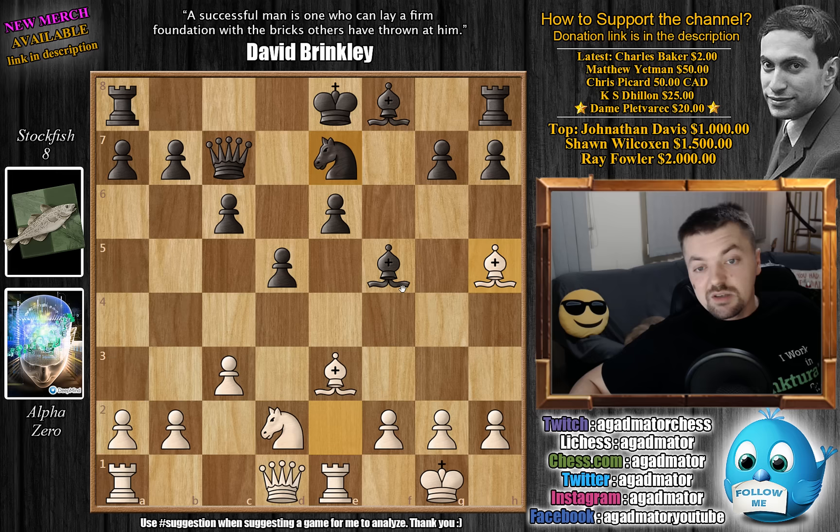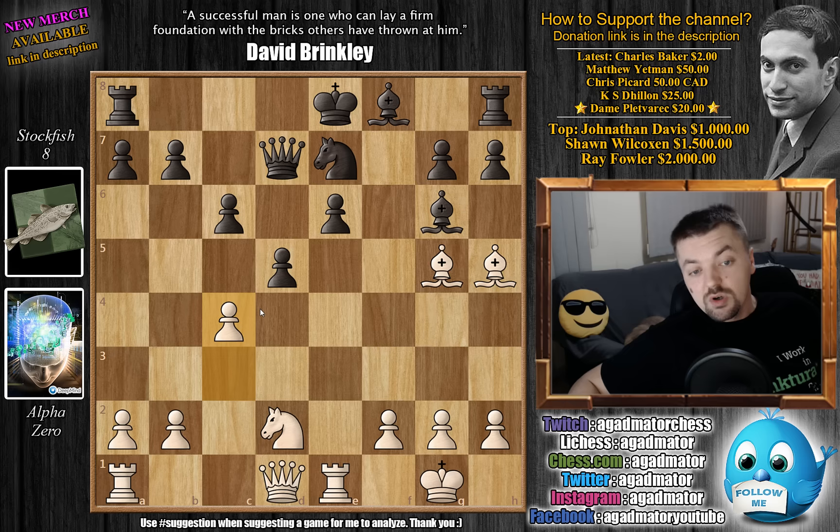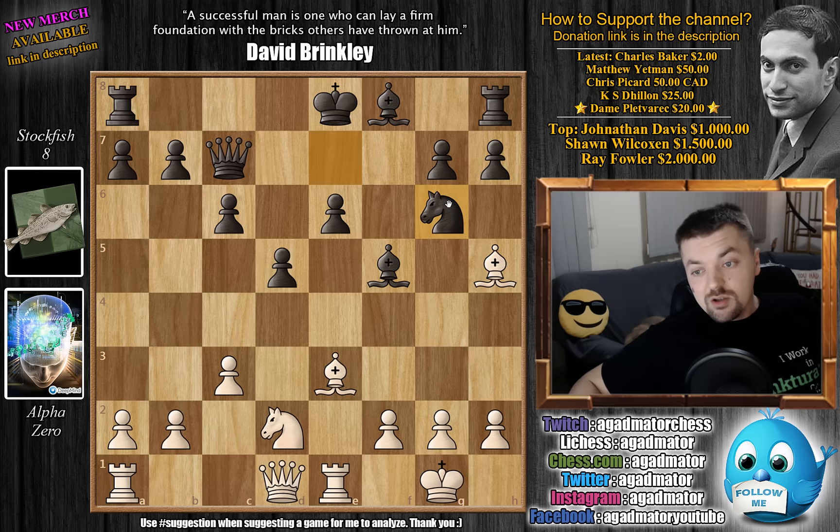White will not capture and allow Black this open h-file. So Bishop to g5, and after Queen to d7, the d6 pawn is under attack. After the pawn is defended, c4 — already challenging the Black center — and with the Black King still being in the center, White will simply gain too much for this pawn. So after Bishop to h5 check, we have Knight to g6, and now comes g4, attacking Black's light-square bishop.